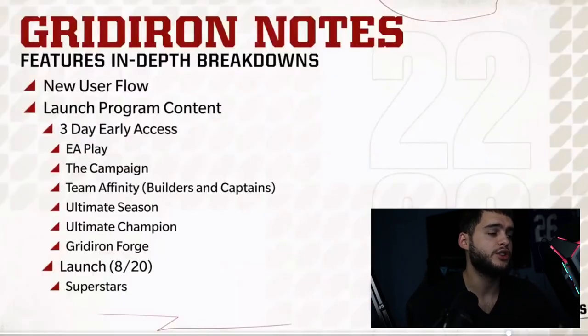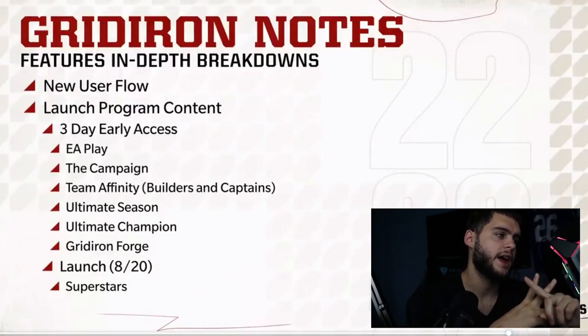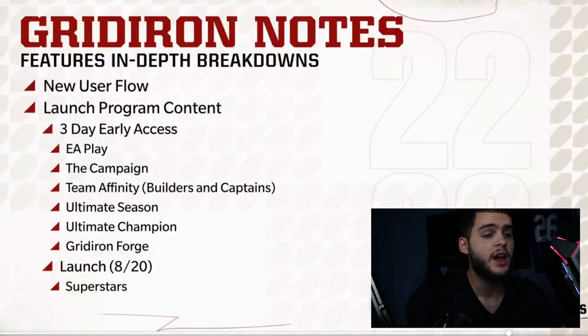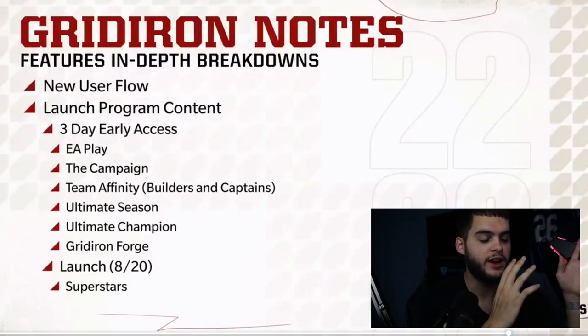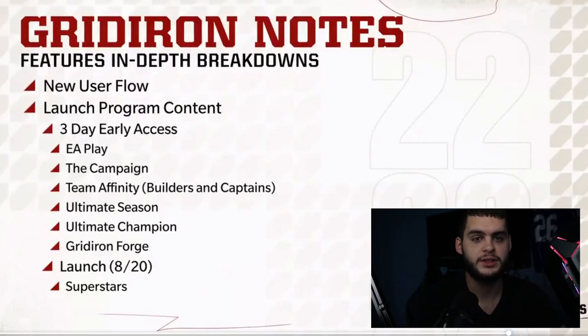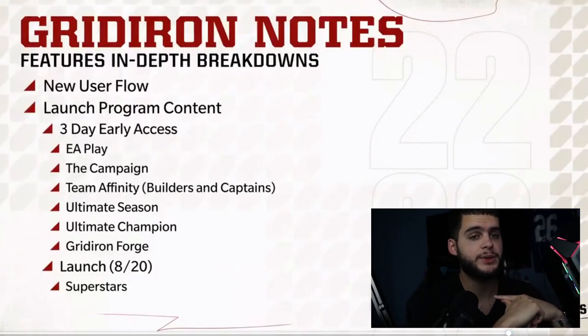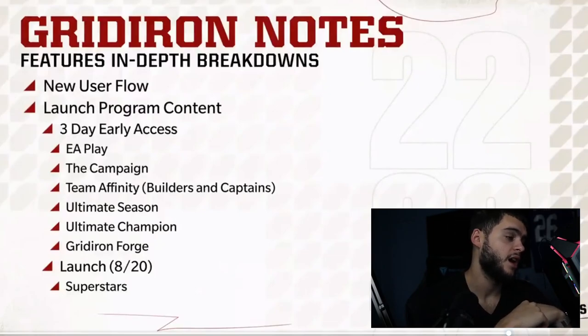In Gridiron Notes: in-depth breakdowns, new user flow, launch program content, three days early access via EA Play, team campaign, team affinity, Ultimate Season, Ultimate Champion, Gridiron Forge launching August 20th, and Superstar MVP. I appreciate this because last year the start was dry — everyone's videos did well for a few days and then they dropped no content for almost a month. By the time they launched new content, a lot of people had already quit.